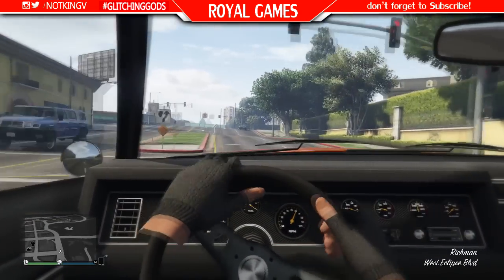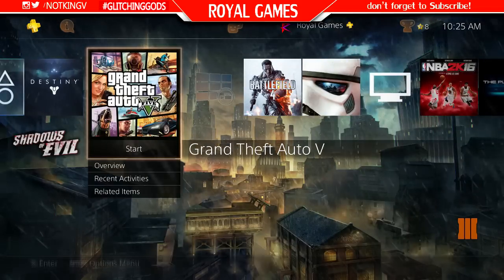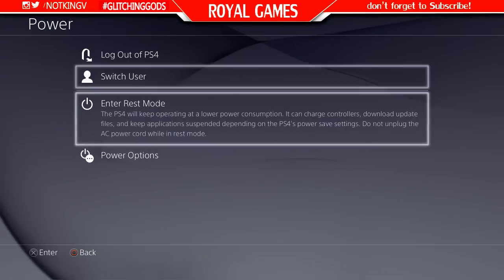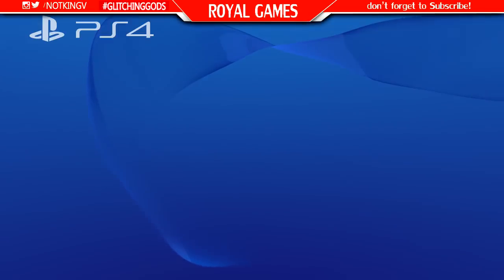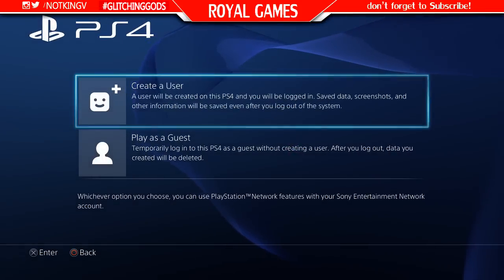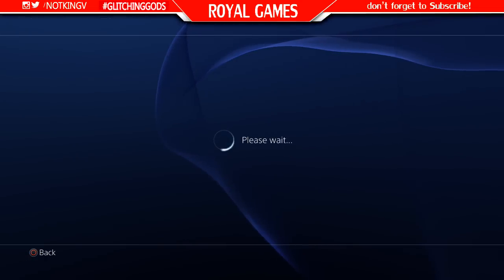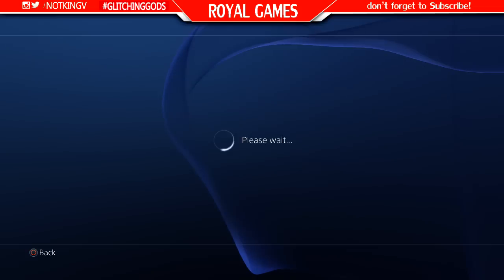Alright guys, so you can see here — what you want to do is on your main account, log into your main account. If you don't have PlayStation Plus, go ahead and log out of your main account and create a new account. Go to 'Create a New User' like I'm doing here right now. Create a new user and accept everything — you know how to create a new user on your PS4, just follow the steps I'm doing here.